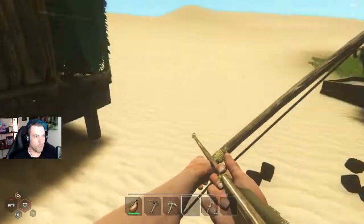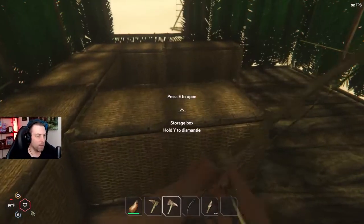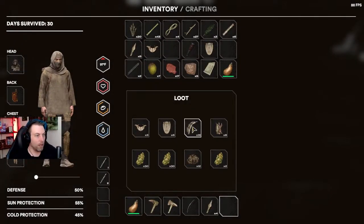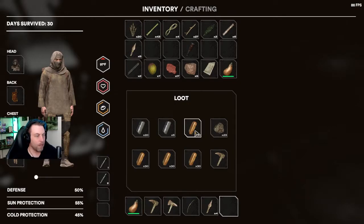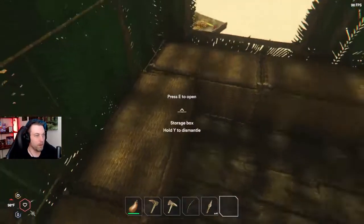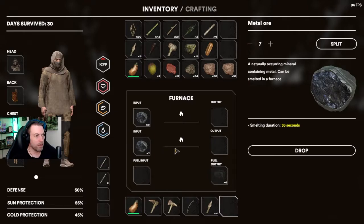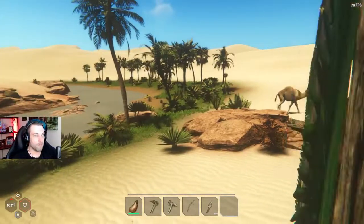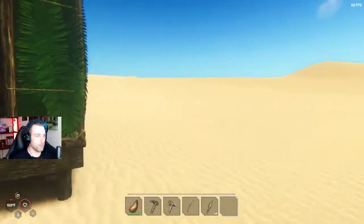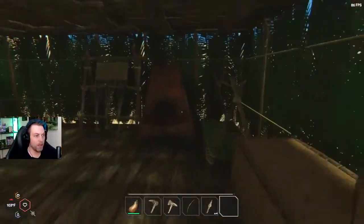We're gonna park Jeffrey right over at his food trough so he can eat if he needs to. First thing I want to do is drop off everything that I am not needing to carry. I kind of want to just empty out all my pockets at this point and get a feel for where we are with materials. Of course, every time you log back in you're gonna get some bug attacks apparently.